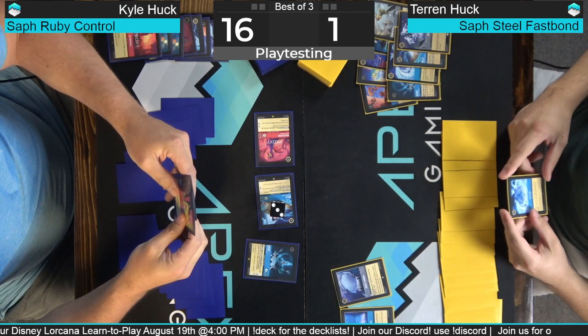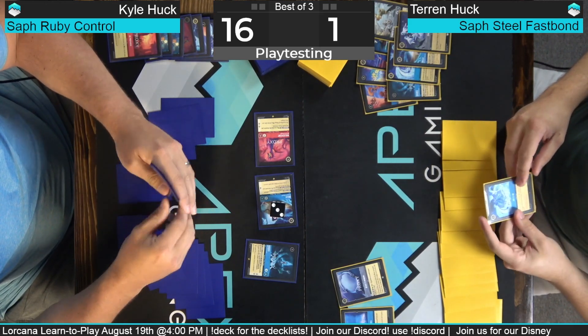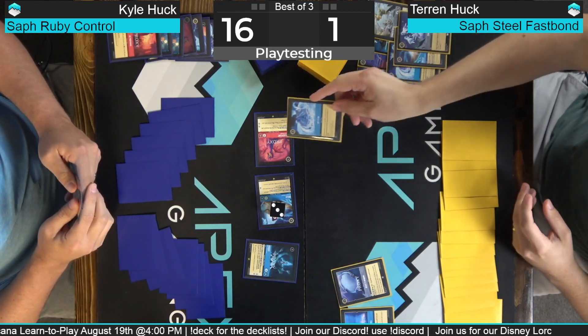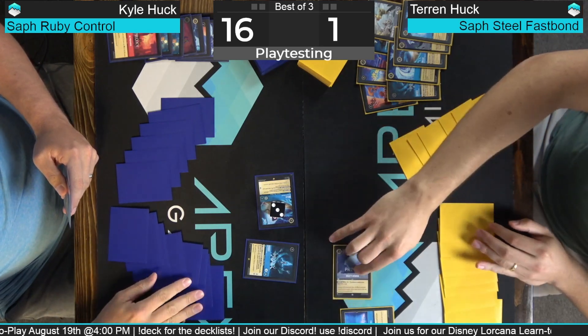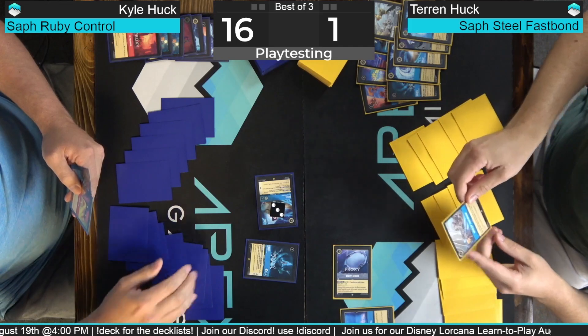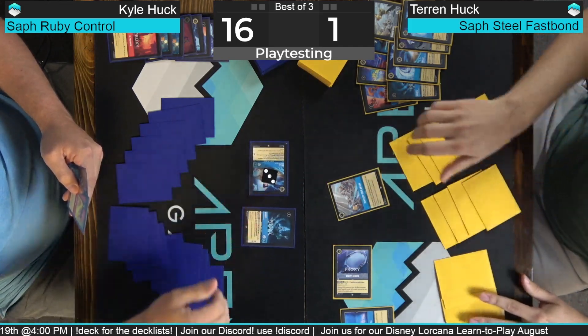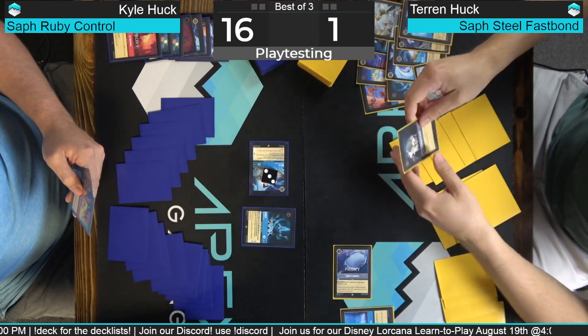That's a good draw. He's got a banish spell — hit Maleficent. That was a Let It Go, yeah. Activate Beast Mirror, draw a card. I'm gonna play Develop Your Brain. This card is just Sleight of Hand, guys — it's probably my favorite card to cast.